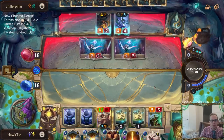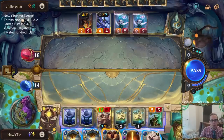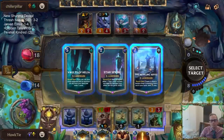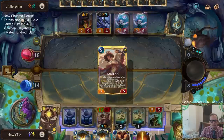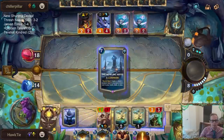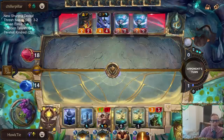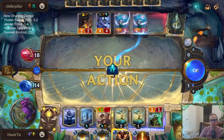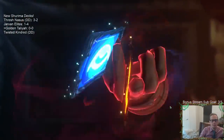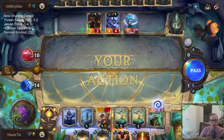I'll just replace that and not let them cast Go Hard immediately - kill something, then Kindred. Howling Abyss. This is not good, because now it's a lot easier for them to get the Gold Card.